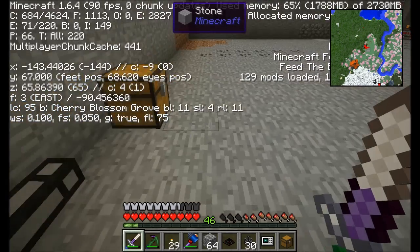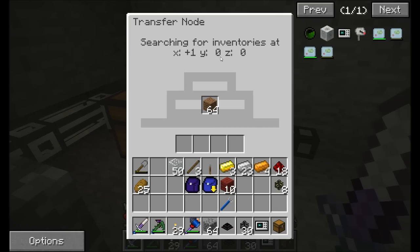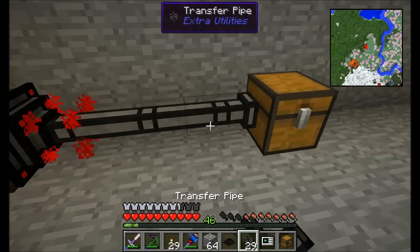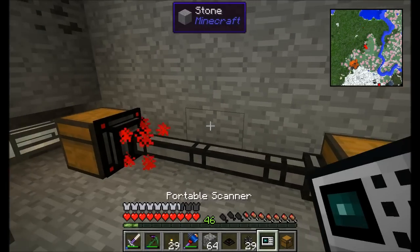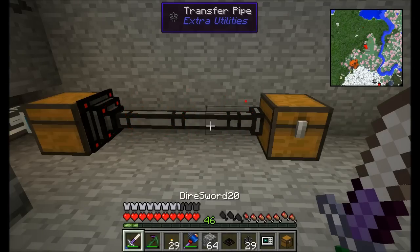The node searches along the line of pipes for any inventories that will accept the item. If it fails to find one, it continues searching. When connected to a chest, the dirt makes its way over — and when you hold the portable scanner, you can see little redstone sparkles indicating items traveling through the pipe.